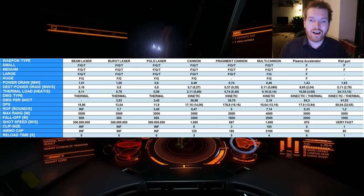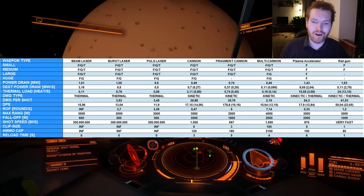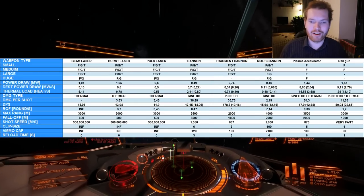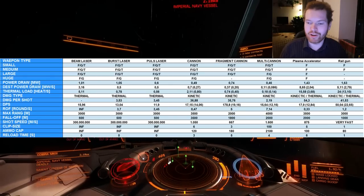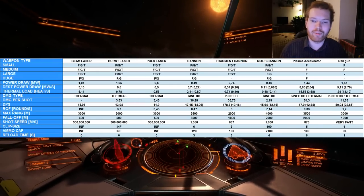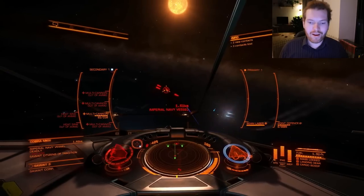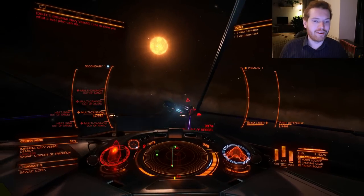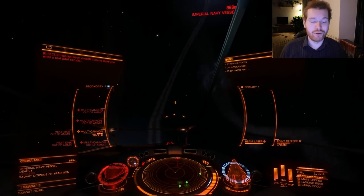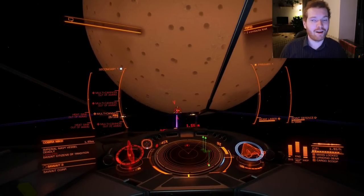Railguns aren't quite as long-range as cannons, but if you land that single hit, it will completely wreck an opponent's ship — especially if you can do a flyby and fire at the last second. Those weapons can be very effective. That's going to be the quick overview of the weapons in Elite Dangerous. I hope you found this informative and useful — if you did, give the video a like down below and consider subscribing to the channel. Until next time, I'll see you guys in space.